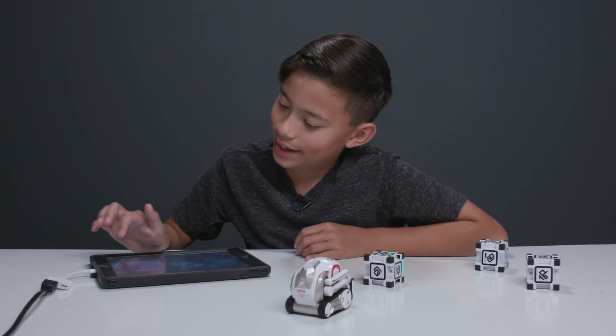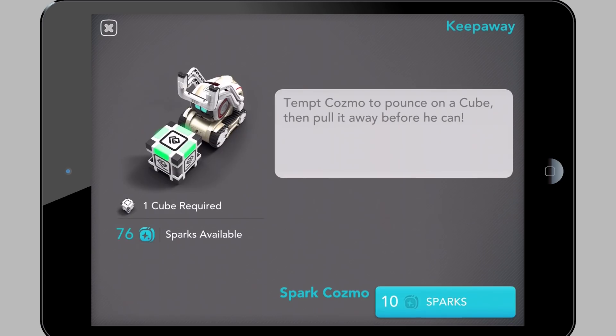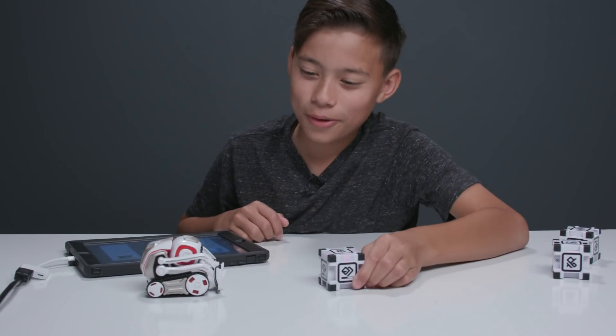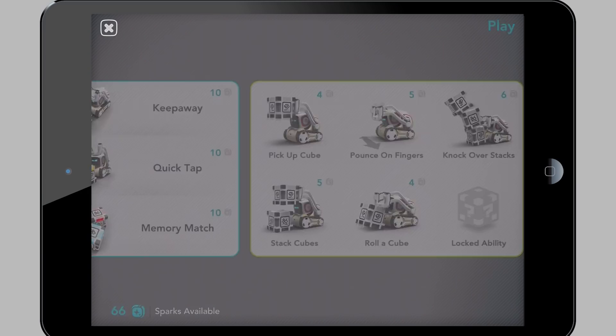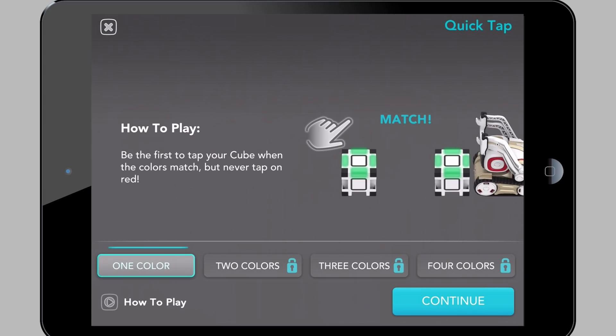Let's try a game. How about keep away? Tempt Cosmo to pounce on a cube, then pull it away before he can. He got it! I won. Sorry Cosmo, better luck next time. I'm going to play Quick Tap — a color matching game of fast reflexes and sharp wits. You have to be the first to tap the cube when the colors match, but never tap on red.